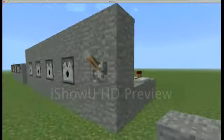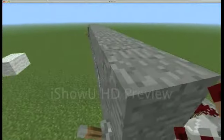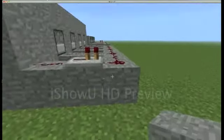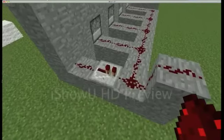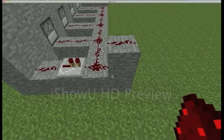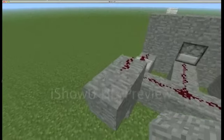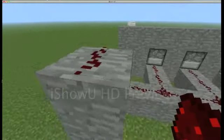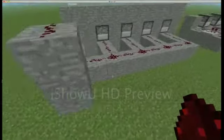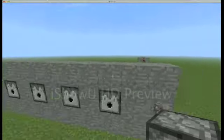One thing you want to do is try to make another level — a second row. So I'm going to try to do that. Let's make another level, add some blocks, and put dispensers on top just like we did last time.